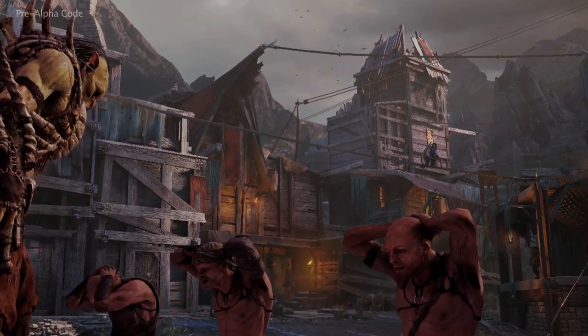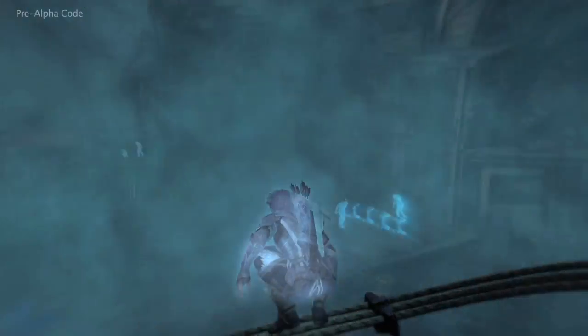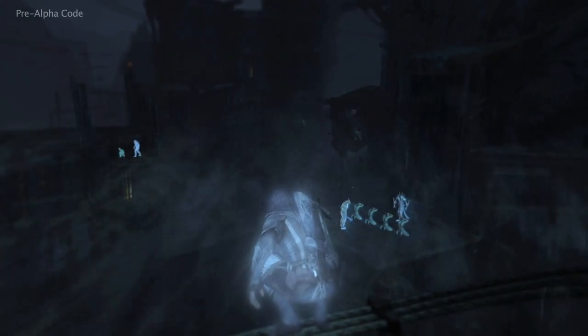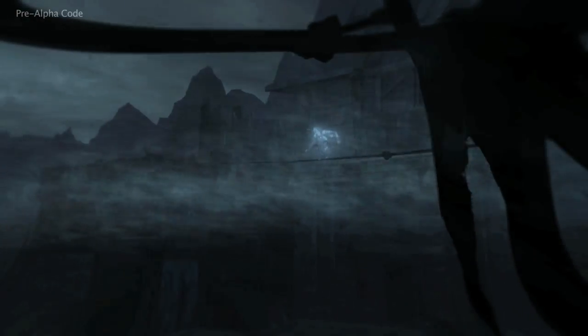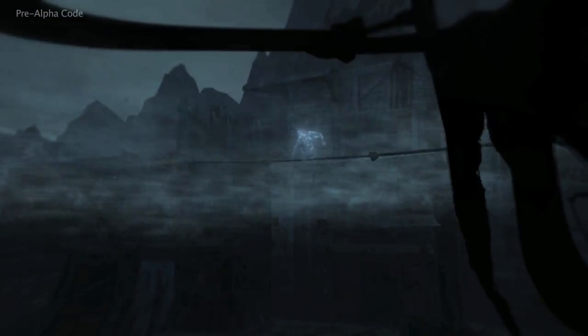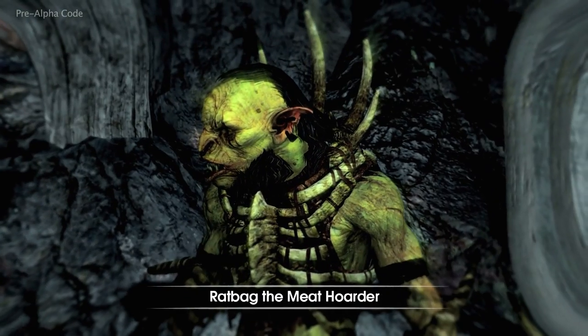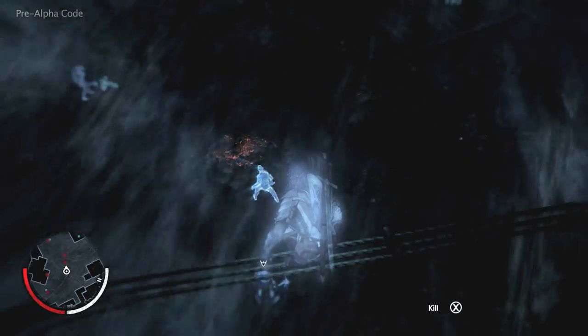Talion's quest for vengeance is aided by a mysterious undying spirit — a wraith. This wraith transforms Talion and gives him the power to pursue his enemies into Mordor, enabling him to move between the physical world and the wraith world. In the wraith world, Talion can identify his enemies, such as Ratbag, and return to the real world to confront them.